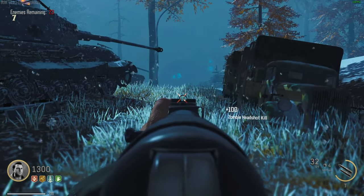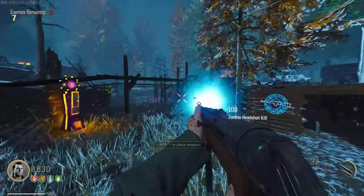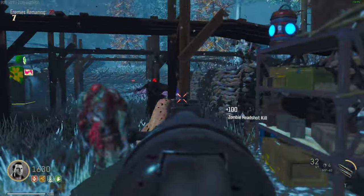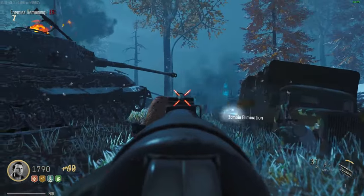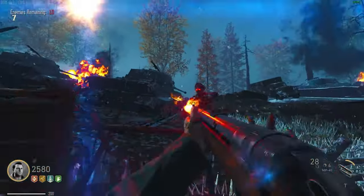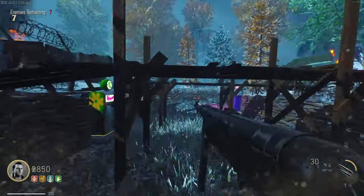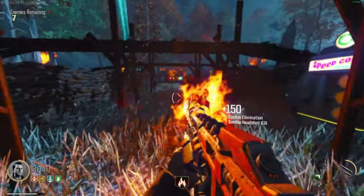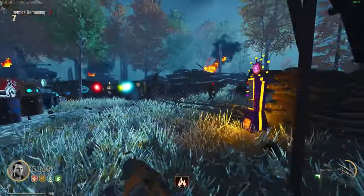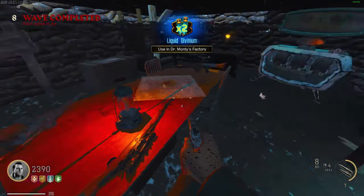Now it's time to start hitting the box and focusing on getting some weapons from the Mystery Box. My only critique would be I wish there was Mule Kick — that feels like a necessary perk for this map, or at least something that would make my life a little easier, like a quality of life update. In between the round change we have time to hit it and see what's up.